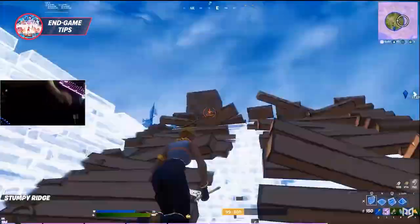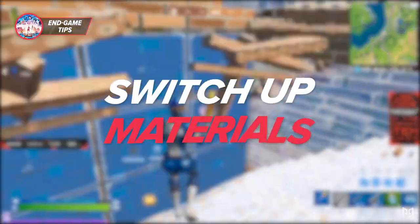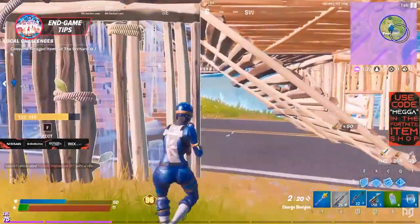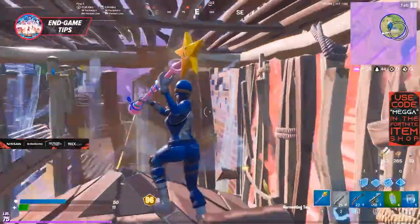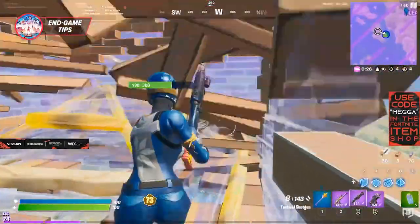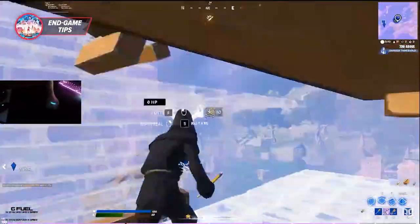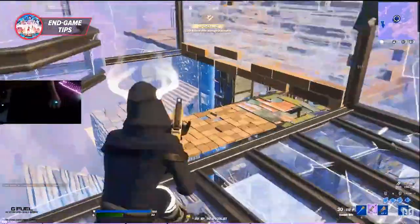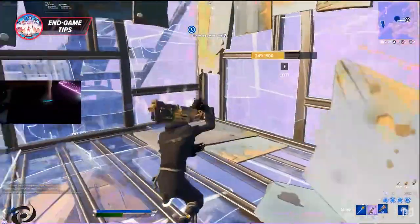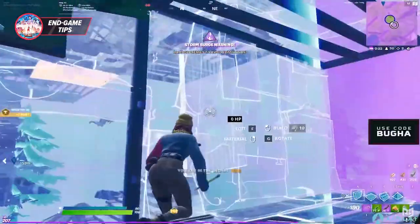The next tip for moving zones is to switch up which materials you're using. Ideally you want to tunnel with hard mats, but at some point you'll have to start using wood. Instead of burning through brick and metal first, use a healthy balance of every material type. That way when you find a loot llama you can recover more mats than if you were still capped. Swap to wood or brick when tarping or tunneling, switch to metal when you stop to box up, and if you have much more of one material type than the others, start using that one.